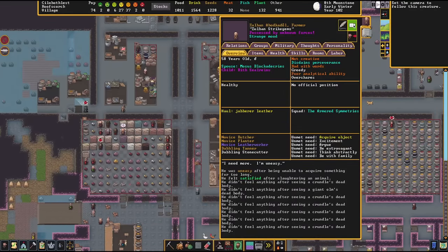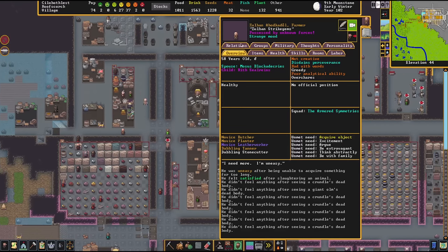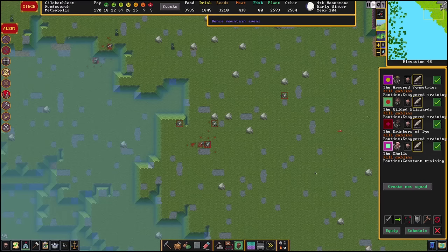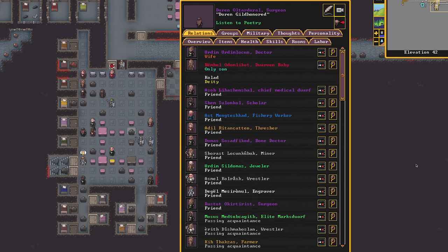They'll make bizarre decisions because of who they are, and the procedural nature of it all means that those are sometimes hysterical, frustrating, or even poignant. Everyone has their own tales of the time a dwarf went sprinting out into a goblin horde because they forgot their socks in the pasture. But you're just as likely to see a beautiful story, like my two doctors, who got married in the middle of a goblin attack.